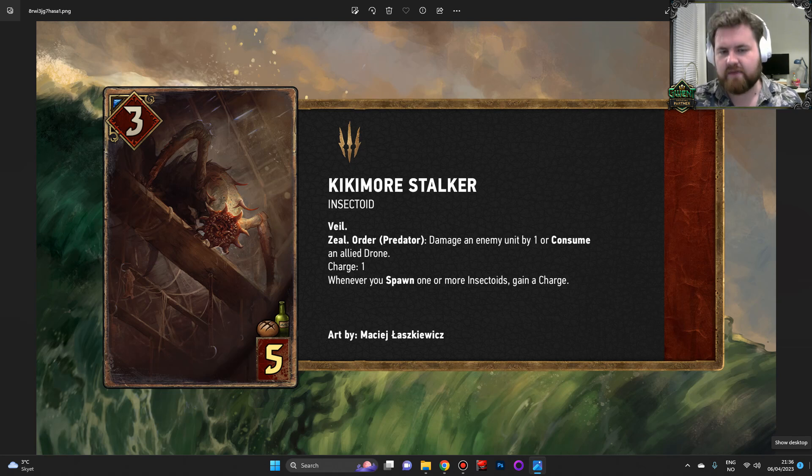Kikimor Stalker: Insectoid, three power for five provisions, with Veil — which makes sense because it's hiding up in the ceiling. Zeal Order: Predator — damage an enemy unit by one, or consume an allied drone. Charge one. Whenever you spawn one or more Insectoids, gain a charge. Predator is a brand new keyword. So far only used on this one card, and none of the other cards revealed today have it. But they have teased some Insectoid reworks, so I imagine Predator will be implemented on at least some of those.